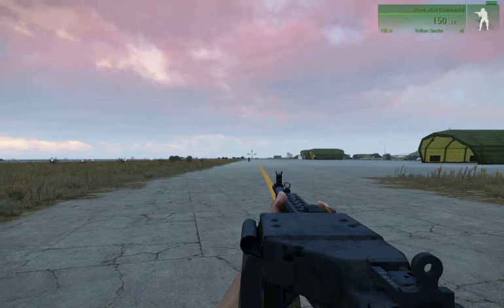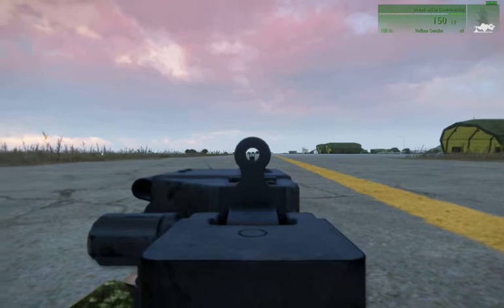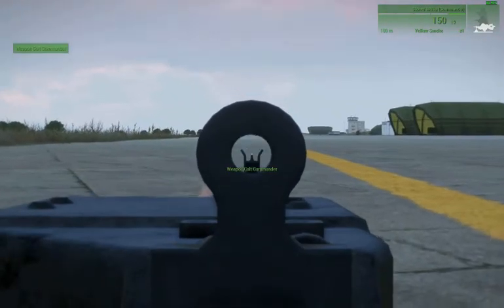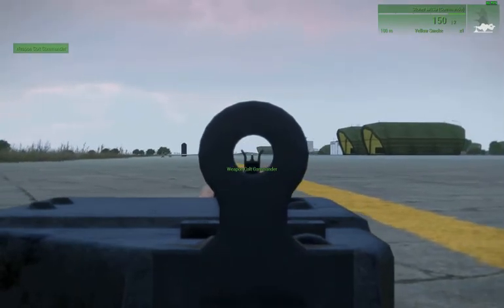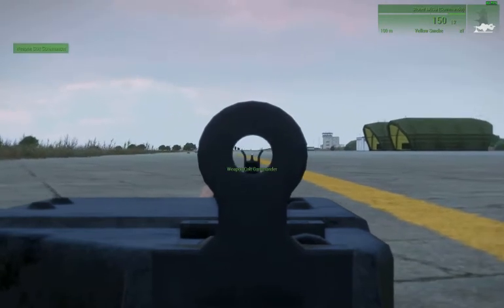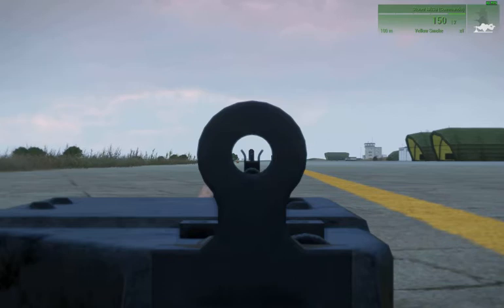Let me just set this up - that's prone, bipod, semi. When I wheel down on the action menu, you can see the little white dot in the editor that tells us where we're aiming. That's about the center of the screen, and the bullet will always hit where that white dot is when we zero, assuming our ballistics and everything are all fine. So basically everything else follows off of the front sight post.